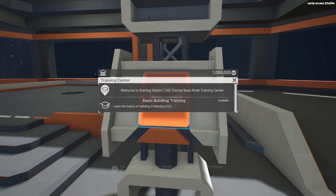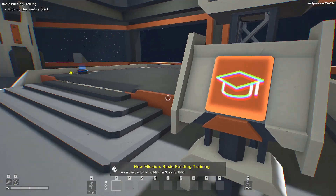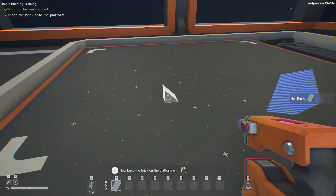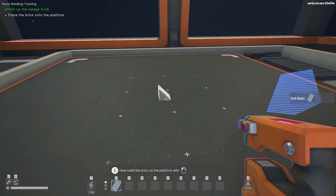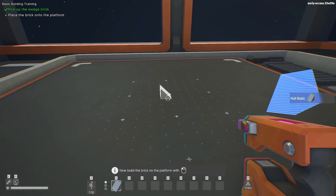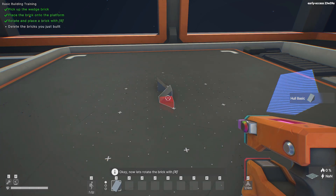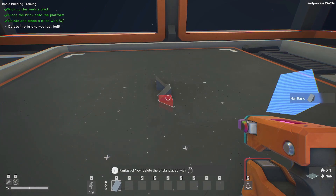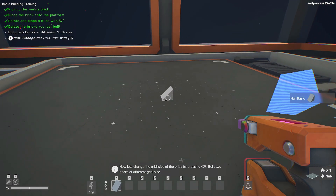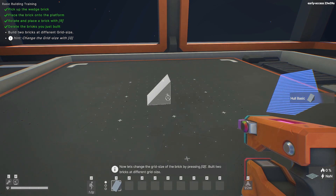All right, this is the basic building training - we've got to click this one, it's available. Then we will turn that off, then you go over here and pick up this - that just gives you a machine to be able to put down the basic things. Now build the brick on the platform with the left mouse button - boom, we did it! Rotate it with R. Fantastic! Now delete the bricks with the right mouse button - boom boom, we did it! Let's change the grid size by pressing G. Build two bricks - one, two.